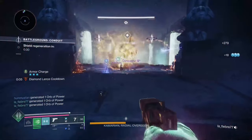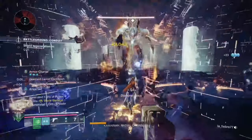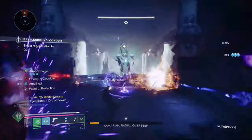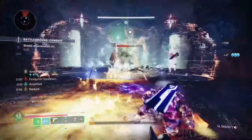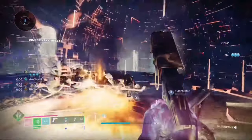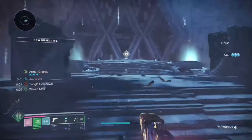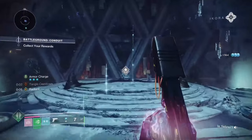You can spam it on Consecration and Transcendence — that's there if you want to use it. And having the Diamond Lancer on your powered melees makes this build really nice. You can get up close and personal and you have the maneuverability with the thruster. It is a super fun build to use.